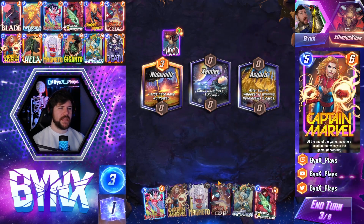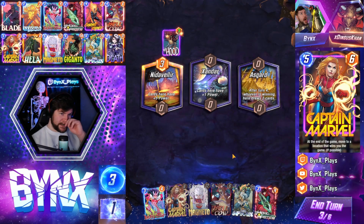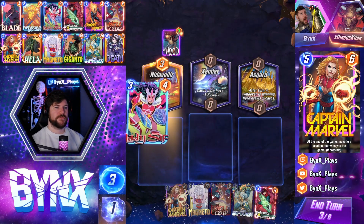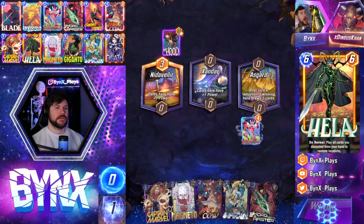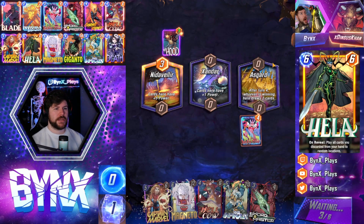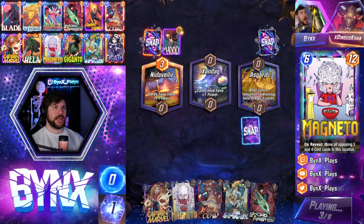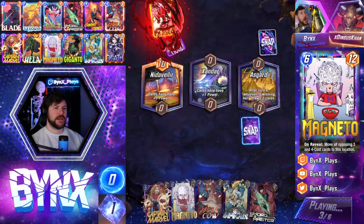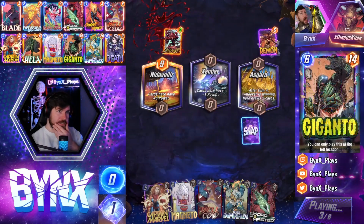You have to be okay and find some happiness in losing games — which is weird and counterintuitive, but I think it's good for you. Hopefully we don't draw Hela next turn and then we just slam Hellcow on an Asgard. We can slam Hela into Asgard — we're gonna feel really good. Or we can just slam this Hellcow.